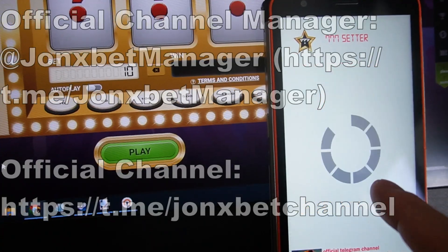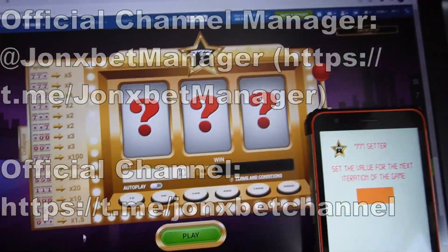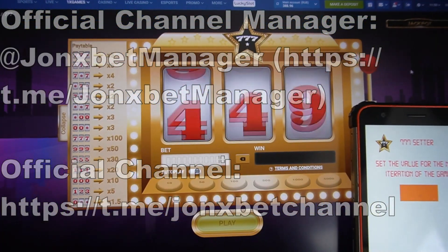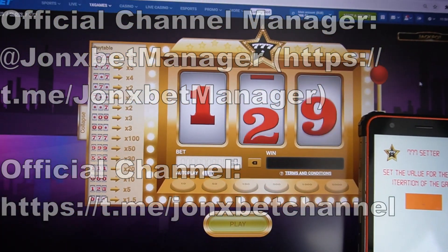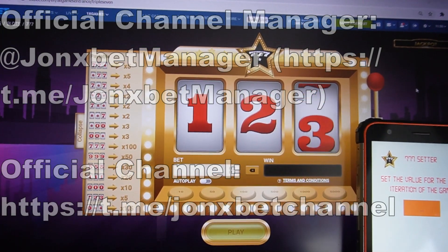And now I open execution and I set random, random win. I just fast, faster, I demonstrate how it work. And now random, random wins — I think you understand how it work because I demonstrated on other video.